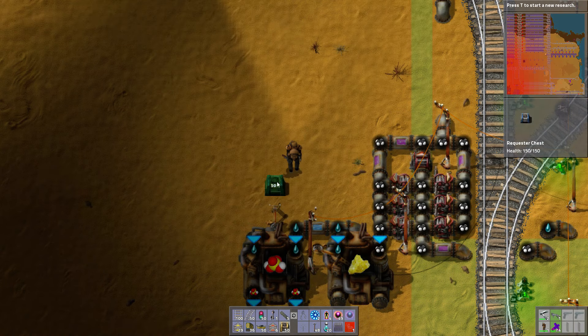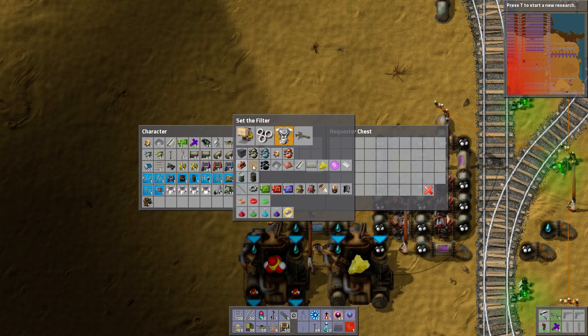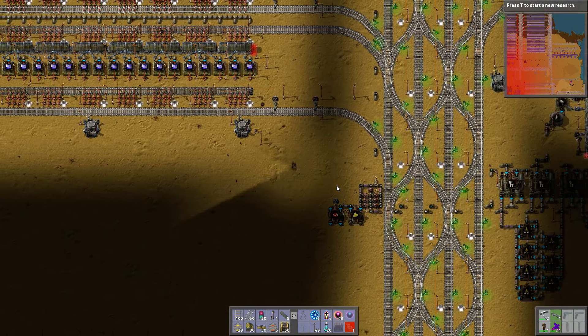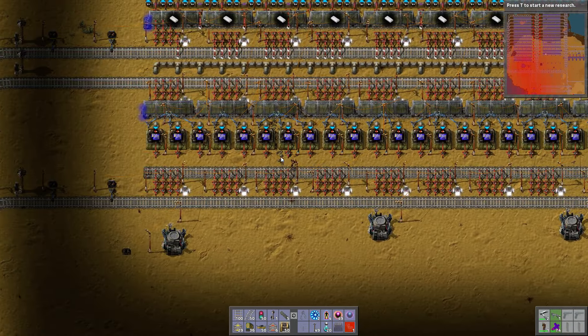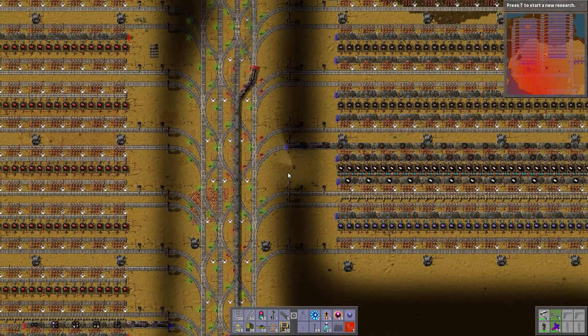So a yellow inserter should be enough. Let's get a blue chest. You're going to request plates — iron plates. A lot of them. 100 should be fine. Now I need to be feeding iron plates into the system, which I believe might be running low on iron plates. Yeah, we're out of iron plates. So let's start feeding iron plates into the system.